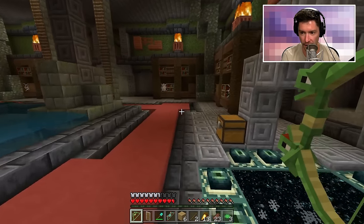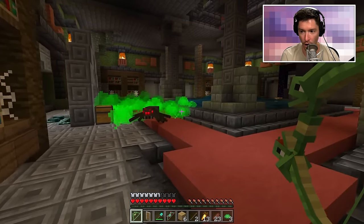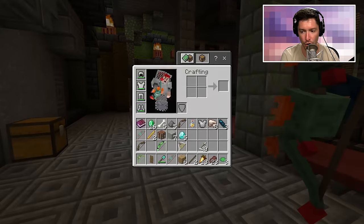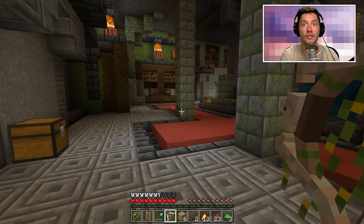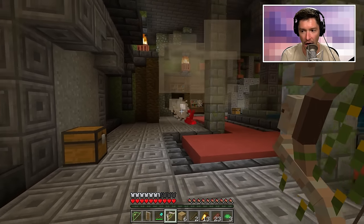The snake bow makes a sound — oh gosh, that did nothing. Okay, it's been poisoned maybe. My little snake bow doesn't seem to be working very well. I don't want to use the guardian bow because that one mentioned lasers and explosions. Let's try the iron golem bow.